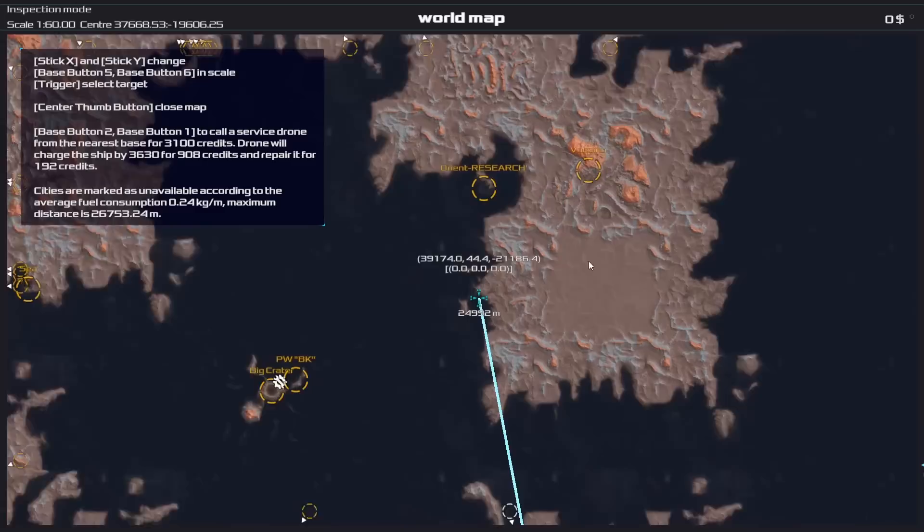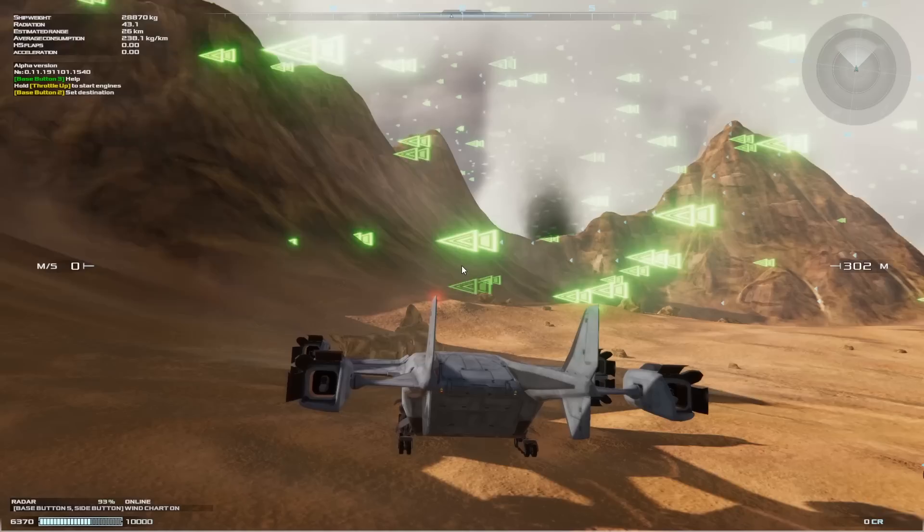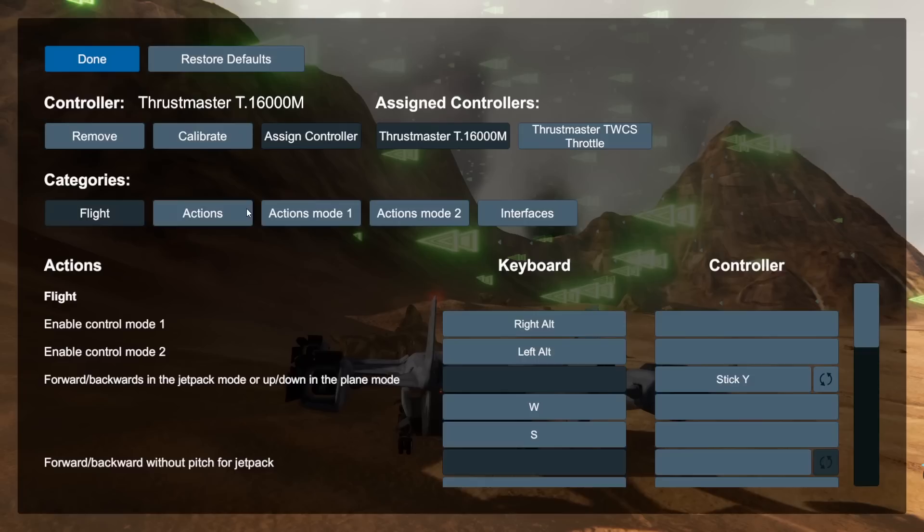I want to see cockpit mode now. Oh, we can actually make markers too — that's helpful. Let's check the mini-map. Apparently I have zero dollars. And there's ability to see wind flow as well. Turbulence and wind are very important in this game; it can really make for a rough takeoff and landing.